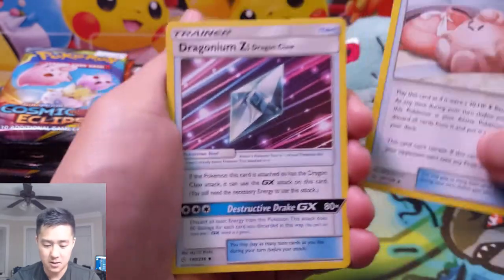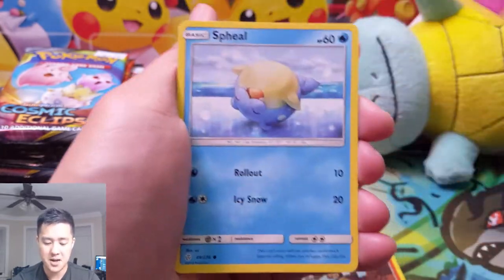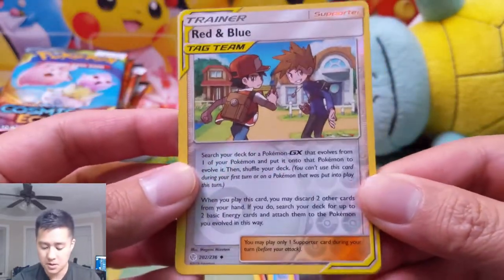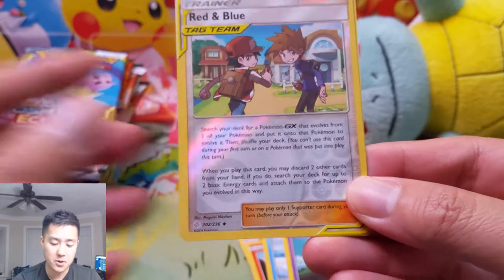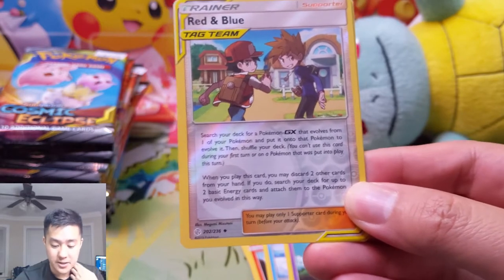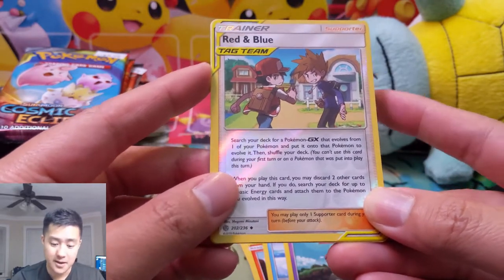Clefairy Doll — or at least Pokey Doll. Dragonium Z. Araquanid. Nosepass. Litleo. Flabebe. Spheel. Natu. Ooh, Reverse Red and Blue — that's actually pretty cool. This card is insane: search your deck for a Pokemon GX that evolves from one of your Pokemon and put it into play, evolve it, shuffle your deck. You can discard two cards and attach two basic energies from your deck. So it's kind of like pay three to evolve and attach two energies — pretty good.